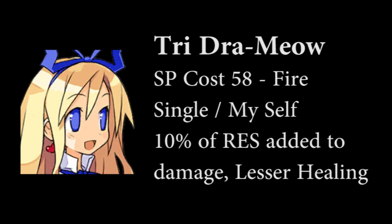Next is 3 Drammeow, a single target S-rank attack with fire element that adds 10% of Archangel Flown's resistance as extra damage and heals her. It's her strongest skill, but probably the one that you'll use the least, as it's better to use her as a full dedicated supporter instead of a sub-attacker.